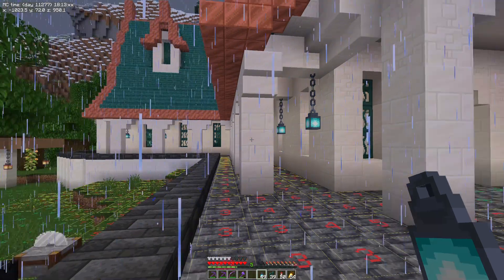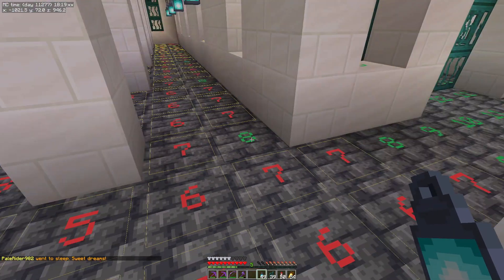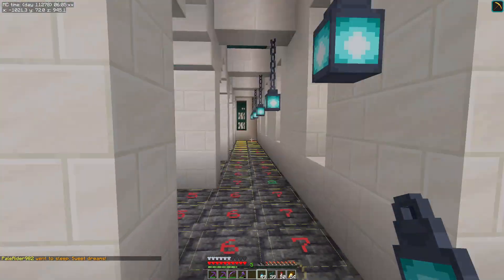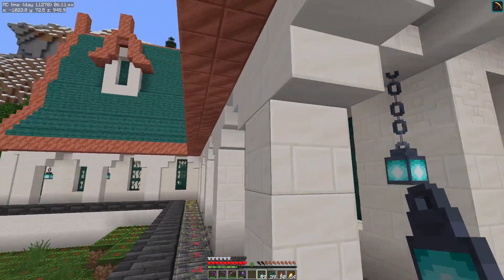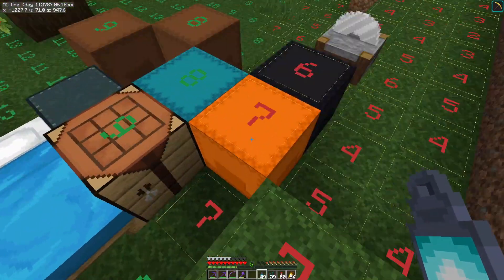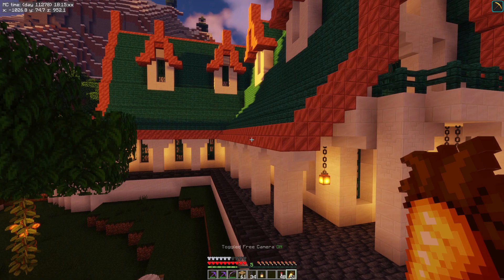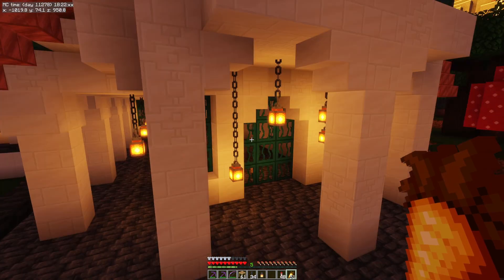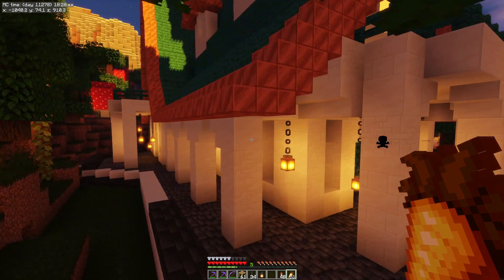Here's the problem: these lanterns look awesome but apparently they put out almost no light. Look at this — all of these blocks are spawnable because these things don't put out any light. That is really lame. So I guess we're going to have to lean more on the side of practicality than beauty. I did some different heights in front of the doors and the ones behind the pillars are all the same height. I think that looks really good.